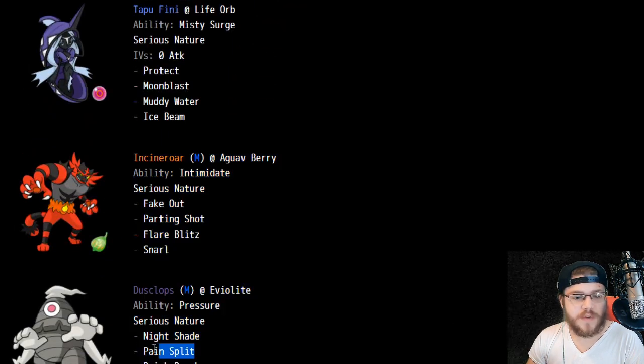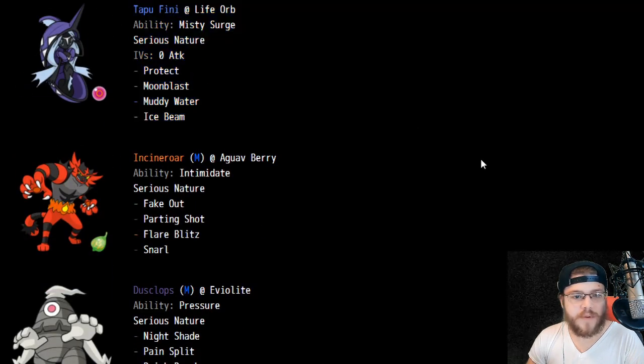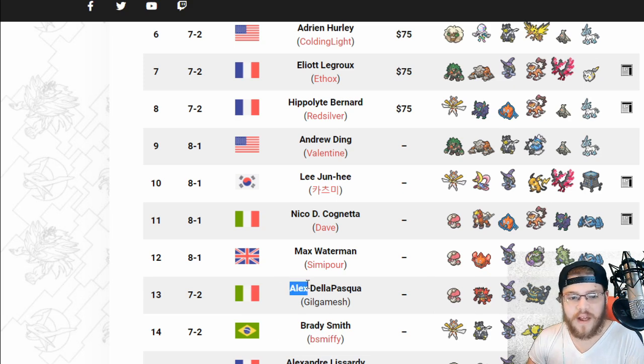Dusclops — pretty normal stuff. We have Pain Split and Brick Break, which one assumes is to hit the Guzzlord to activate its Weakness Policy. We also see Life Orb Tapu Fini, which means it's an offensive one with no Calm Mind: Ice Beam, Moonblast, and Muddy Water. Some really interesting stuff from Alex.